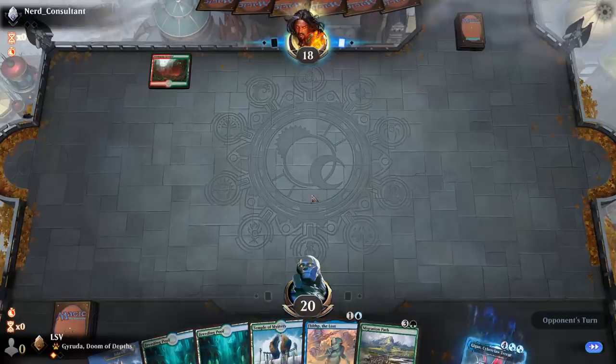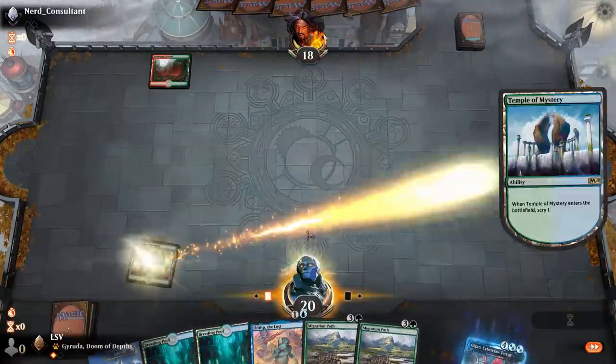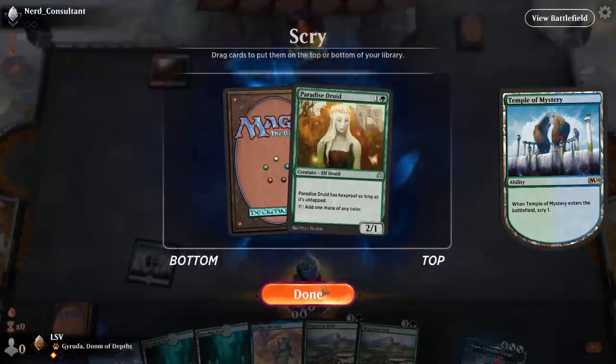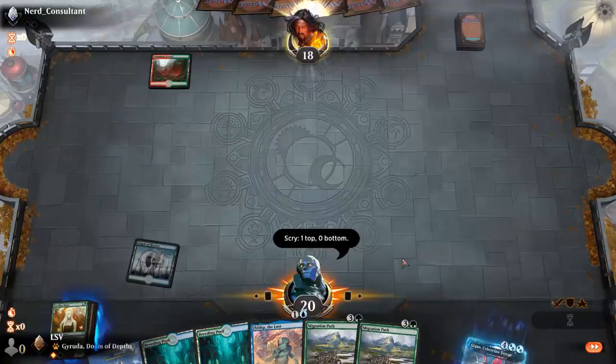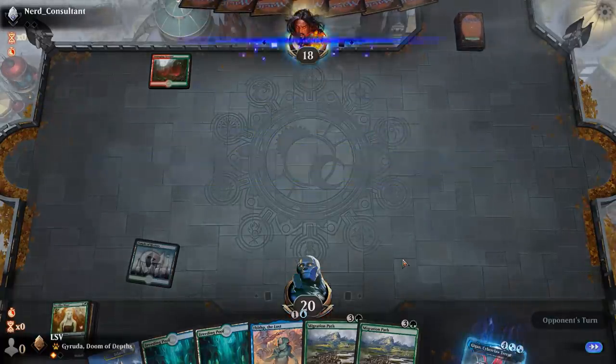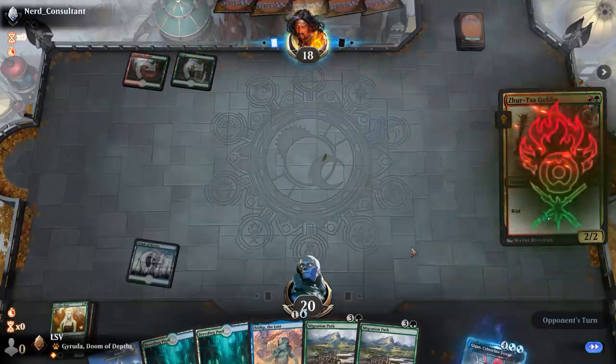If I do find the ramp spell it's worth quite a bit. Temple, then Growth Spiral — oh, Paradise Druid, that works for me. Now I'm going to go turn-two Paradise Druid, turn-three Migration Path, and the cool thing is even if they kill my Paradise Druid after I've cast Migration Path I'll still have a turn-four Gyruda. They cannot stop me.